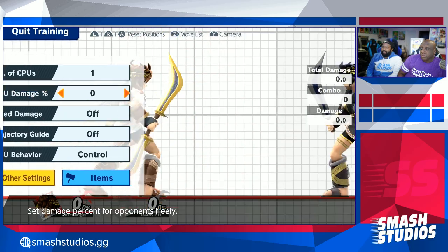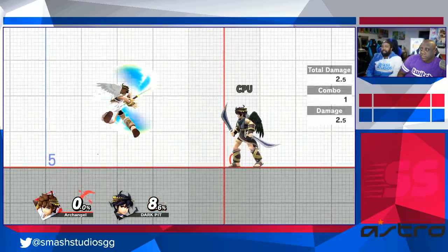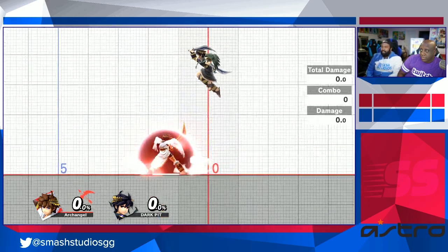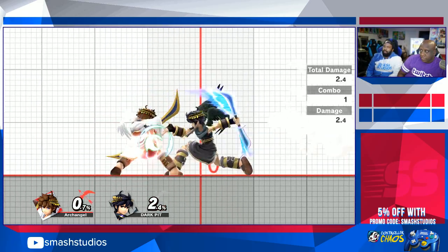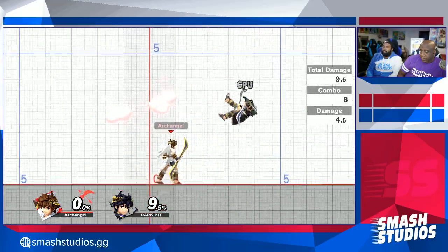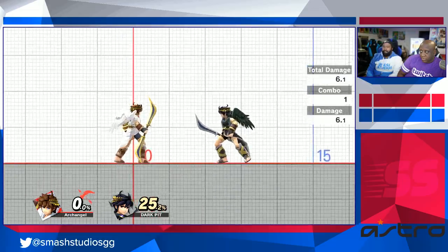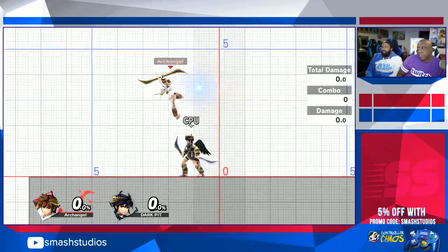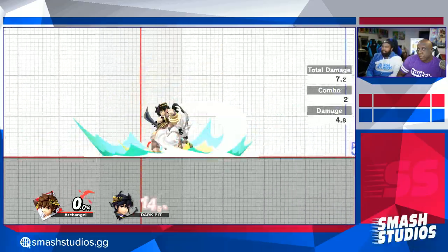I have a hard time picking a favorite between neutral air and forward air, but I think I have to go with neutral air because of what you can do with it out of shield. Nair out of shield is a pretty old concept, but if somebody does something unsafe near you and you shield it, a nair out of shield will get you almost 12 percent depending on how many hits you get. Sometimes you can combo nair into forward air. Neutral air basically just turns Pit into one big hitbox.